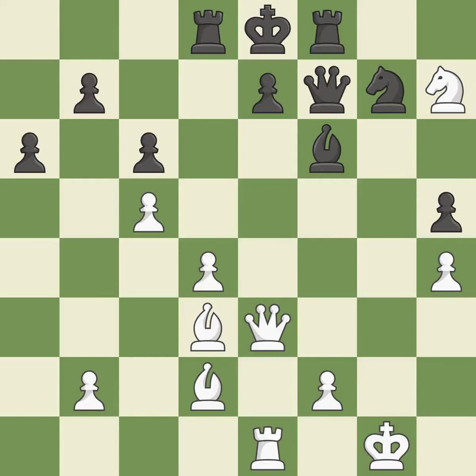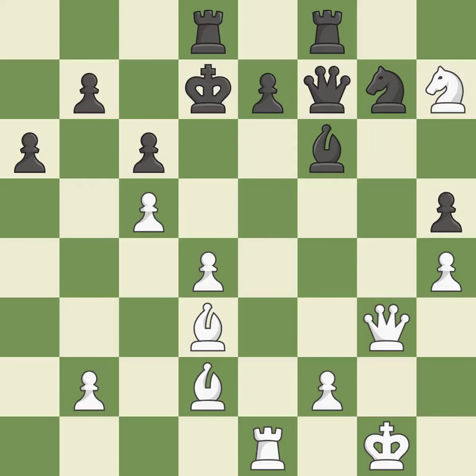It is a mistake. This leads to losing a queen — it is a mistake. This wins a queen. This is the only good move — it is a great move. This connects the rooks, which helps them coordinate together in the future — it is excellent.